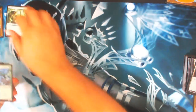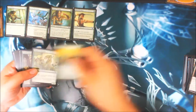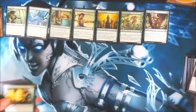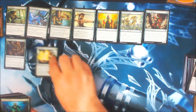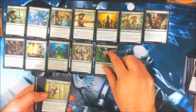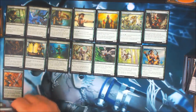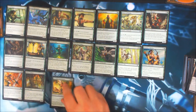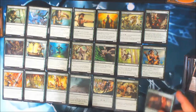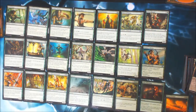Now our commons and uncommons — both Llanowar Elves and an Elvish Mystic. That's scary. Why would you do that, Wizards? But that's right — the planeswalker basically makes copies of those guys. And there are our common and uncommons.